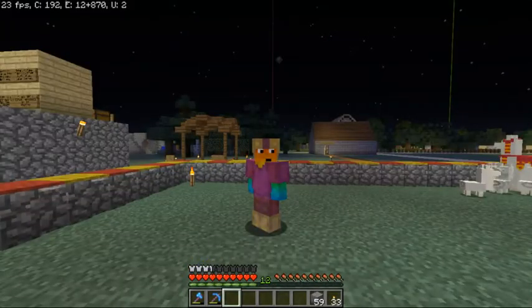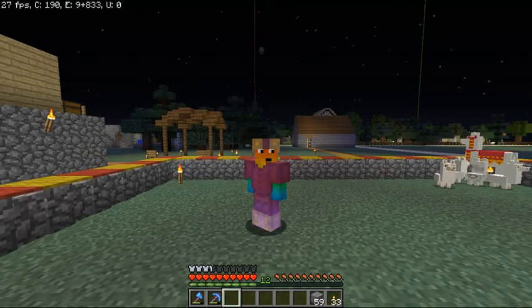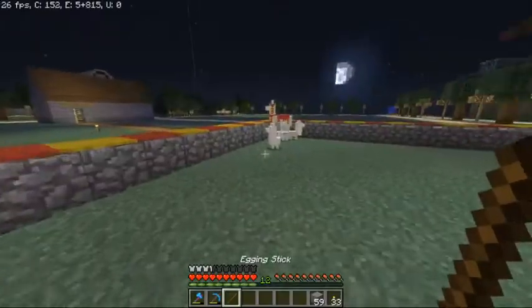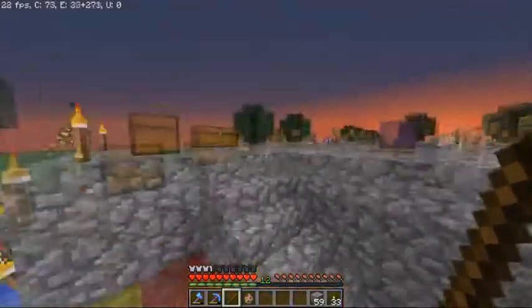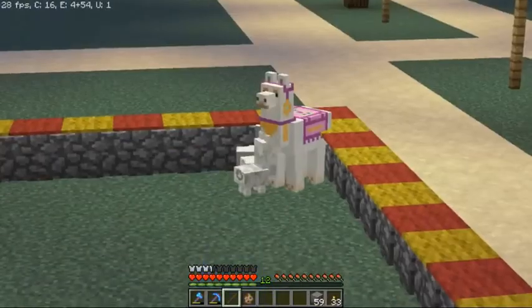Now I built my llama farm on the Minecraft server known as Empire Minecraft. It's the main one I play on nowadays, I recommend you check it out. It's a pretty awesome server, pretty awesome community. But this server allows you to turn any animal back into an egg. You can still build this llama farm and use it on any other server — you just won't be able to egg them unless they have that option.